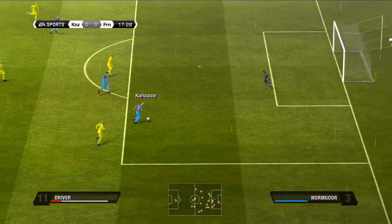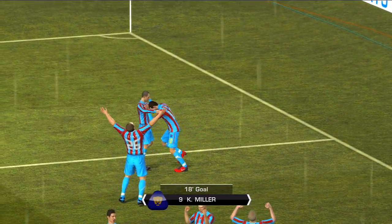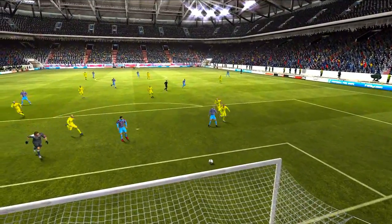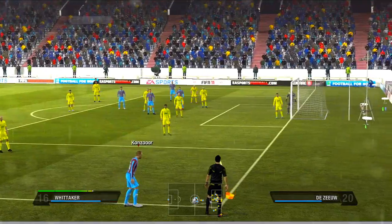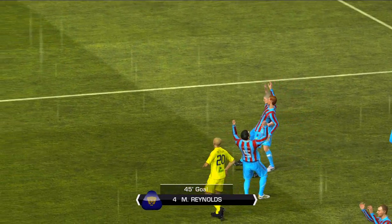Driver wins the ball and Camel cuts it back to Kenny Miller who's coming in at the back post, making it an easy finish. I dominated him most of the match. Here I've got a corner, and after that I whipped in a ball to Mark Reynolds, who's actually a silver centre back, but he managed to leap up and nod one into the back of the net.